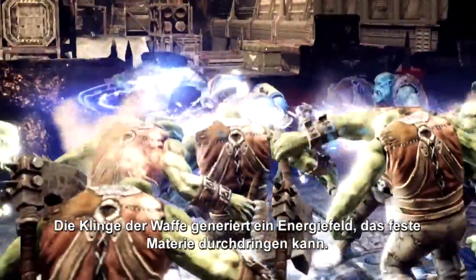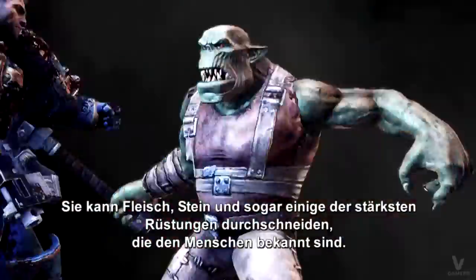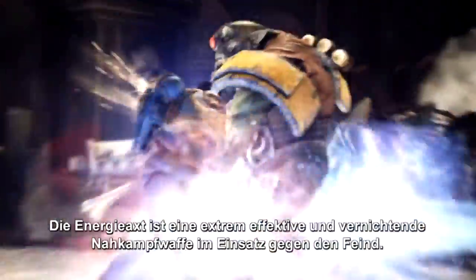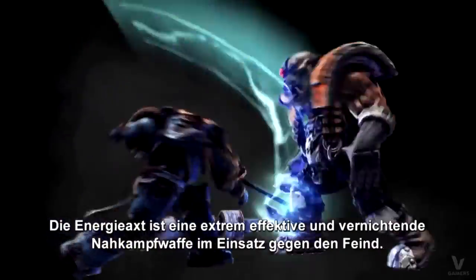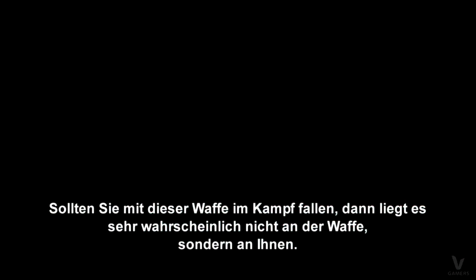The blade of the weapon generates an energy field that disrupts solid matter. It can tear through flesh, stone, and even some of the strongest armor known to man. The Power Axe is an extremely effective and devastating melee weapon against the enemy. If you fall while armed with it, it is likely not the weapon's fault, but the wielder's.